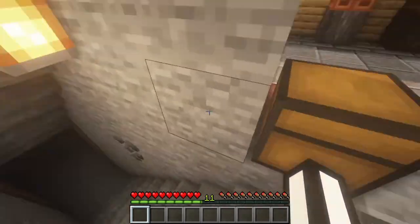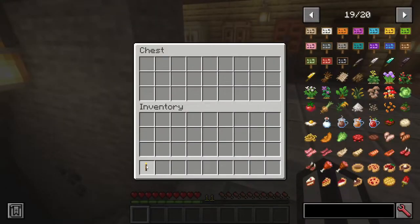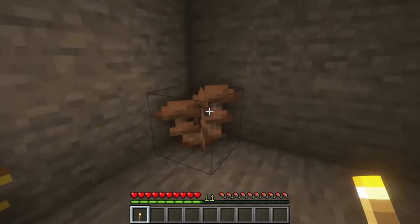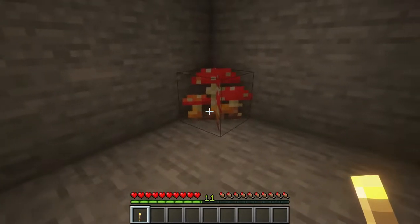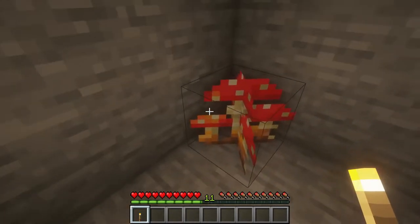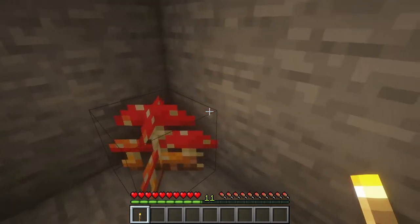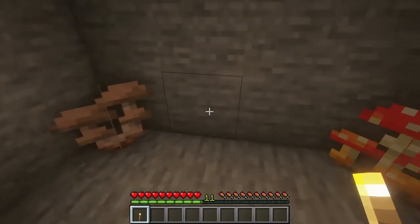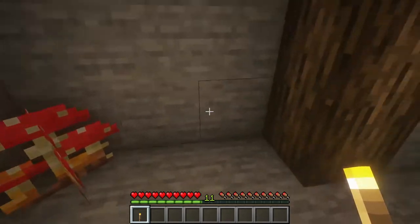Moving on, we have another sort of wild crop: wild mushrooms. We have the wild brown mushroom and the wild red mushroom. These spawn in the wild and they drop way more mushrooms than a normal mushroom would, so it's kind of nice to just find these and start a little farm at the beginning of your let's play.